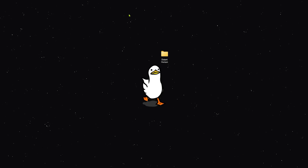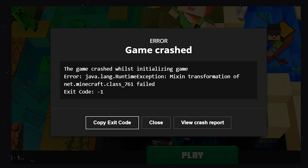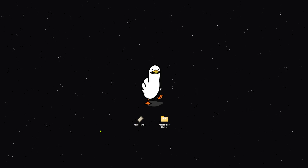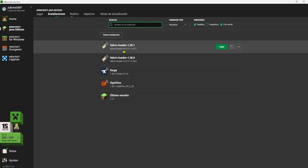Y listo, ya tendremos todo lo necesario para jugar Minecraft con Distant Horizon. Si descargan mods para otras versiones y al ejecutar Minecraft les aparece algún tipo de error, suele suceder porque algunos mods en esa versión pueden dar problemas. Entonces, si quieren jugar en Minecraft 1.20.5 por ejemplo, no descarguen la última versión del mod sino la anterior, y si esa tampoco funciona, descarguen la que está anterior a esa, hasta encontrar una versión que funcione perfectamente.